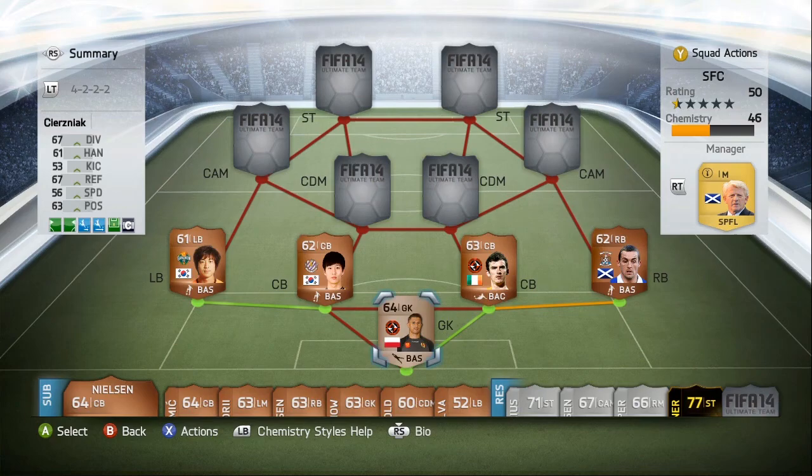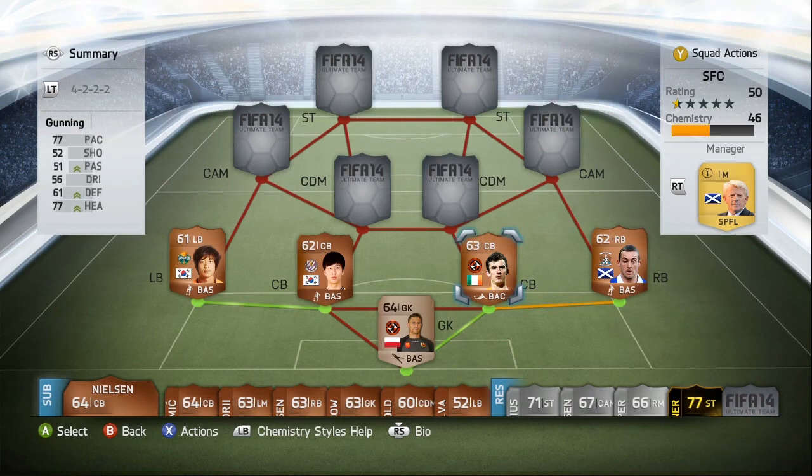For the backline, we have the Polish Zyrnjak from Dundee United in net. Then we have Fowler at right back — bad pace but he makes up for it with great defending and heading. Then we have Gunning, good pace, good heading, lacking a bit of defending but still a great defender. Then we have Jun from the K-League with pretty decent pace, and we end off with Wagon at left back.